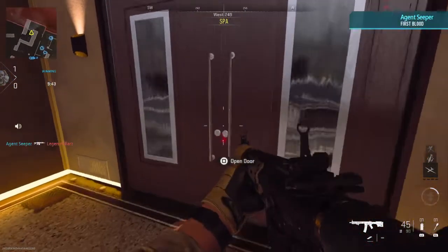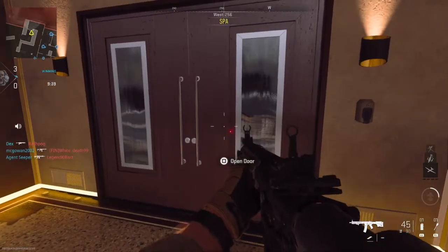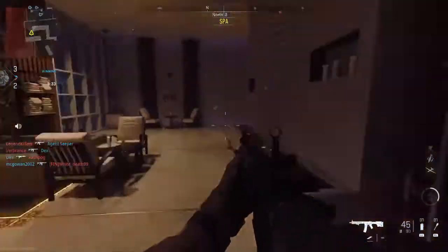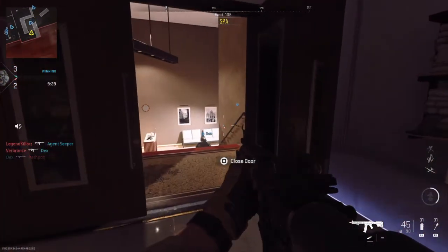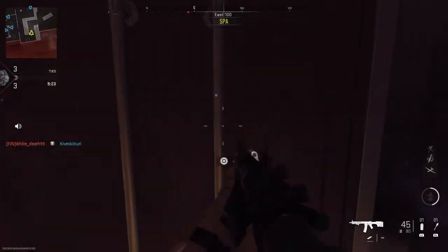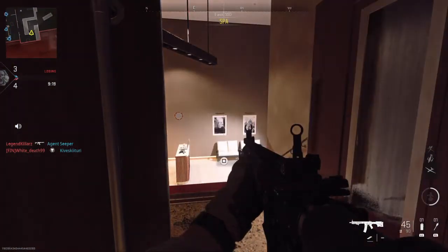Welcome to 2022. In this video I want to talk about doors, because they're very important in this game, as they were in Modern Warfare 2019. There are multiple ways to go through them. Obviously you can just sprint through the doors, or you can walk up to the door, press and hold square on PlayStation or X on Xbox, then open the door like that.